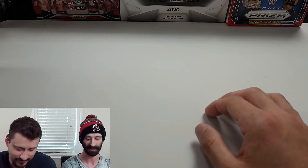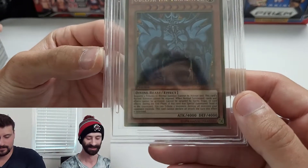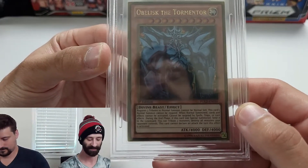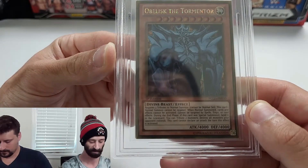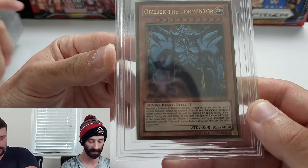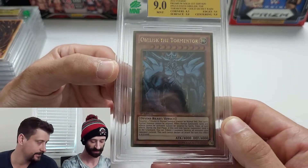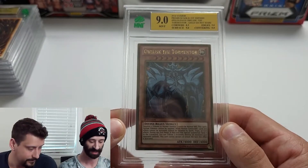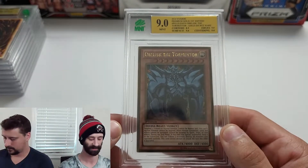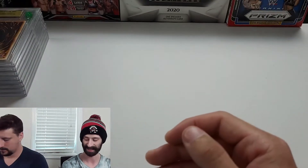Now we're into the fun stack — if you've stuck with us this long, I truly appreciate it. We have an Obelisk the Tormentor Premium Gold first edition from 2014. I felt this had a very good chance of getting a nine or 9.5, and I was correct — it came back at a 9 mint. Corners 8.5, edges 9, centering 9, and a surface grade of 9 — thank the lord. This one is absolutely getting a sleeve.